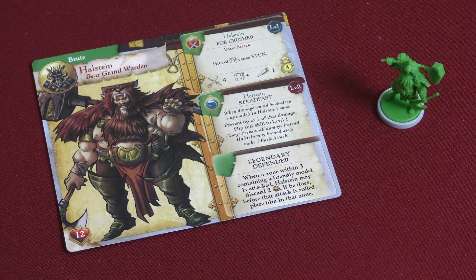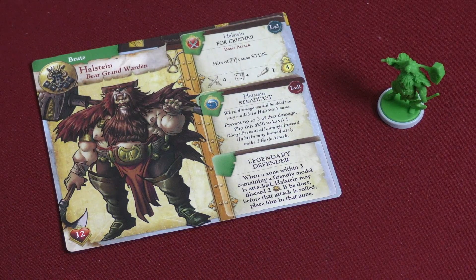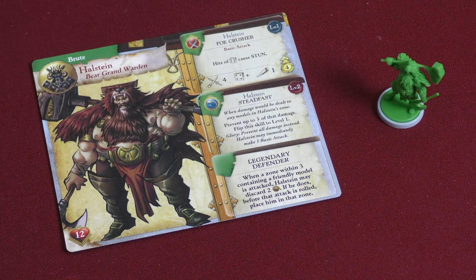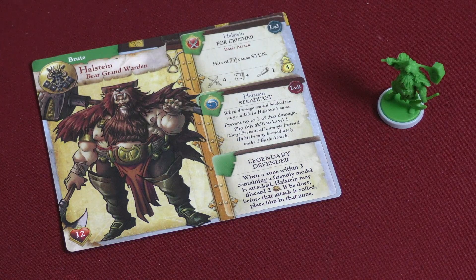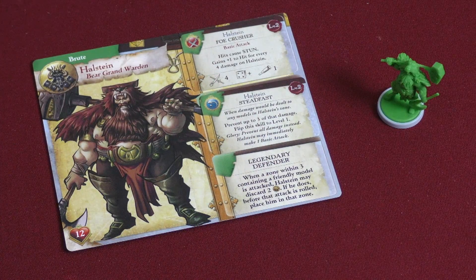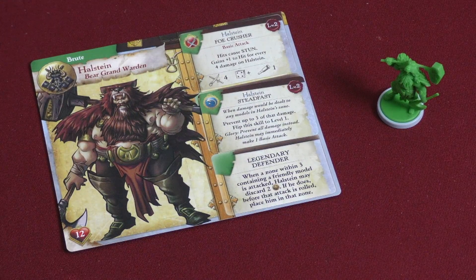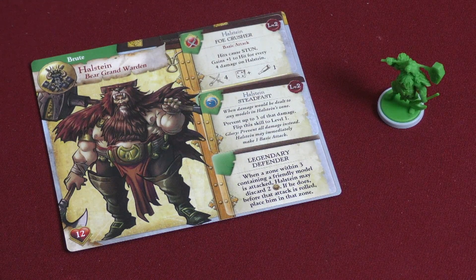If you have a glory token and use it, you can prevent all damage instead, and Halstein may immediately make one basic attack. He is basically the protector of the crew — he is called a legendary defender. When a zone within three containing a friendly model is attacked, Halstein can discard two coins to place him in that zone before the attack is rolled. If you upgrade his basic attack to level two, hits cause stun period — you don't have to roll a six. And you gain plus one to hit for every four damage on Halstein, so the more damage he takes, the more dangerous his attack becomes.